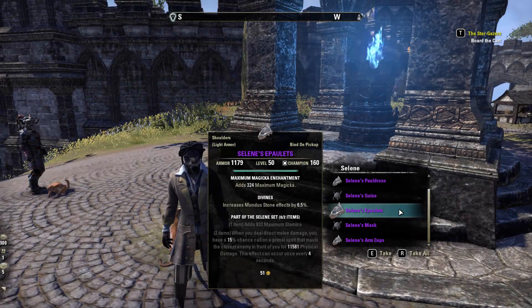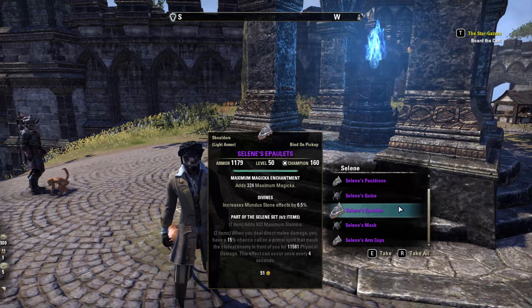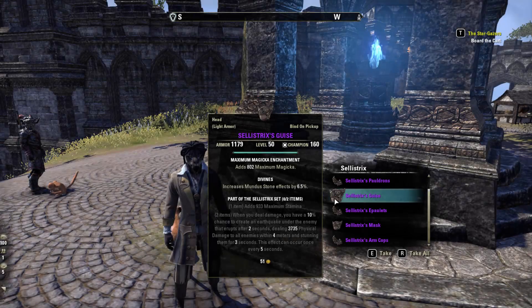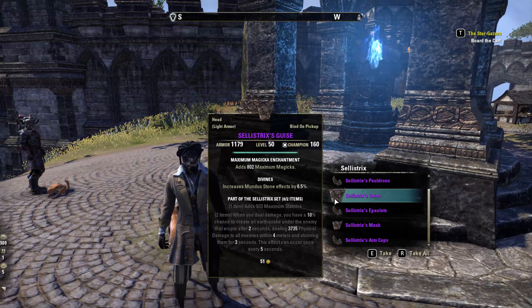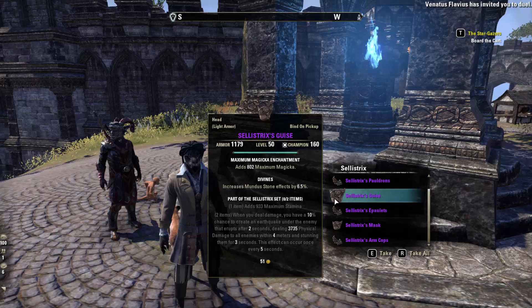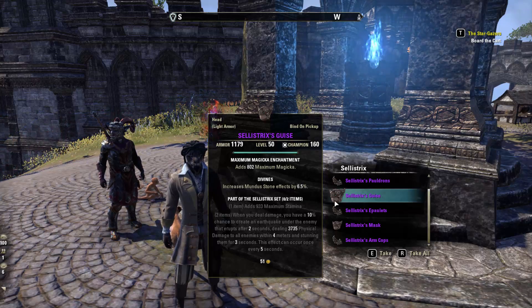Selene adds max stamina, and whenever you deal direct melee damage you have a 15% chance to call a primal spirit that mauls the closest enemy in front of you for physical damage. This can occur every four seconds. Selestrix also adds max stamina — whenever you deal damage you have a 10% chance to create an earthquake under the enemy that erupts after two seconds, dealing physical damage to all enemies within four meters and stunning them for three seconds. This can occur every five seconds.